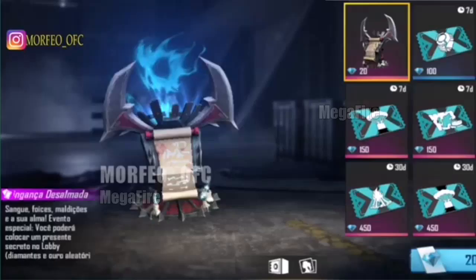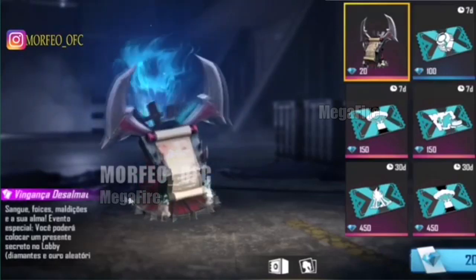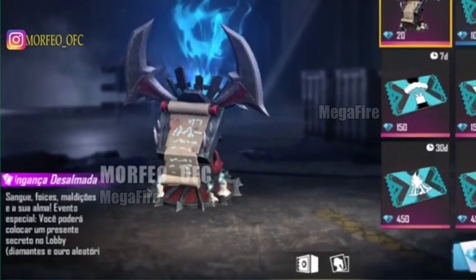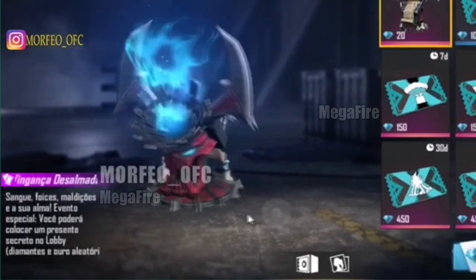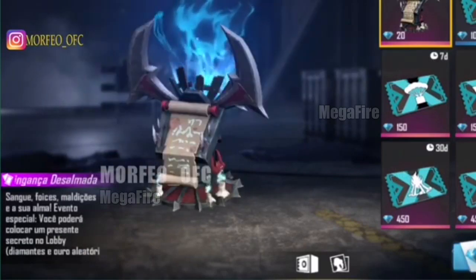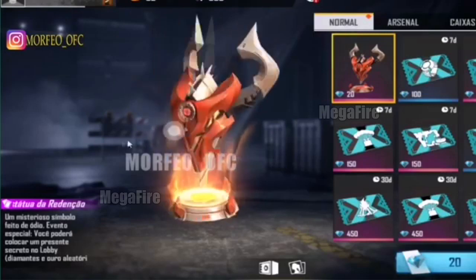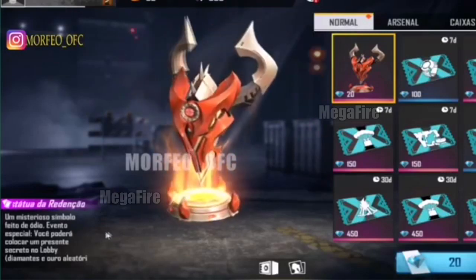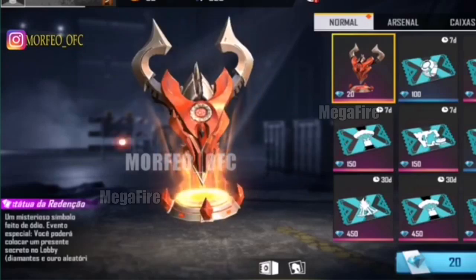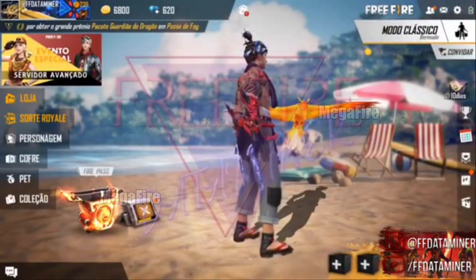Ahora, pasando a hablar de la revolución, al parecer va a salir un pequeño evento donde los que no recargan pueden salir beneficiados y obtener unos diamantes extras. En el lobby otra vez se va a poder plantar unas cajas para obtener diamantes o un poco de oro. Van a salir dos cajas especiales que se podrán colocar en el lobby: una posiblemente para obtener algo especial y la otra para obtener diamantes. No son cajas de mover; díganme qué opinan.